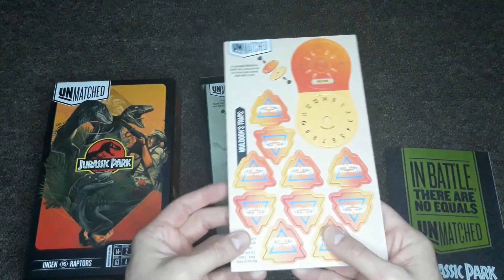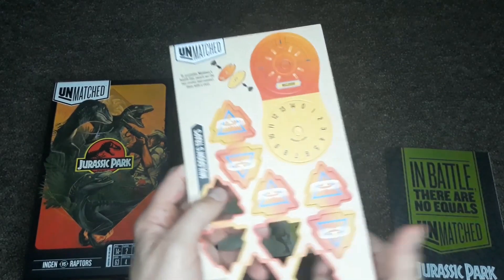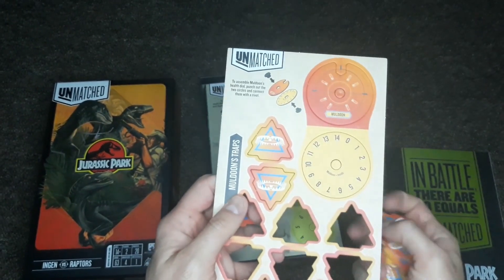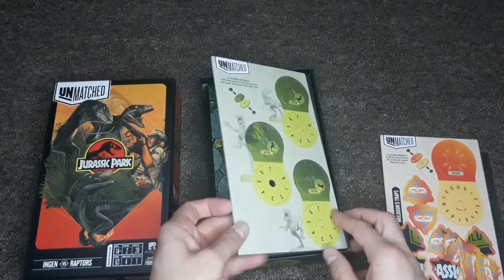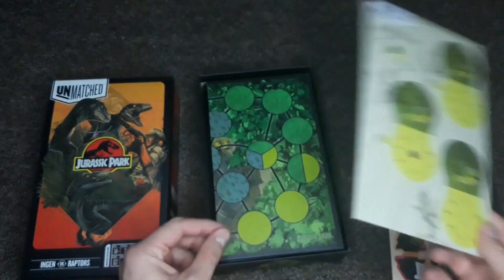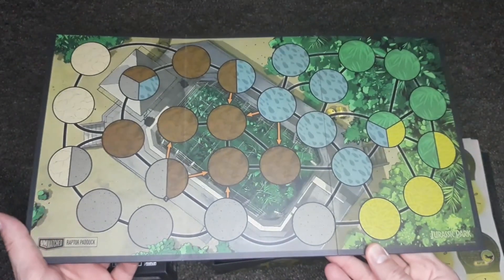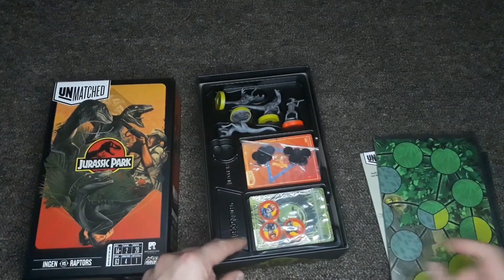The InGen player will use various traps to fight against the Raptors — leaving out traps to damage them and control the territory, which is really cool. One thing that's unique about this game is that you play as the Raptors as pack hunters. Some other Unmatched games have you take on the role of just one miniature and one character, whereas this one allows you to play as multiple Raptors since they hunt in packs.